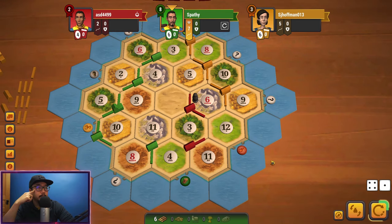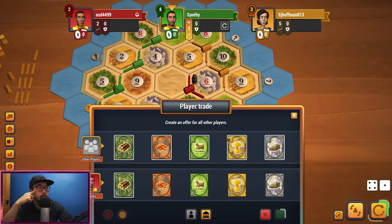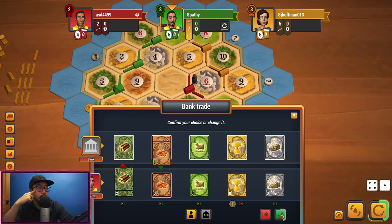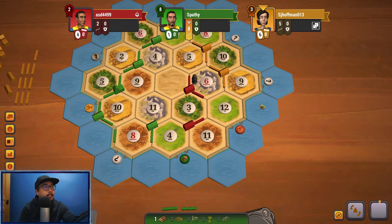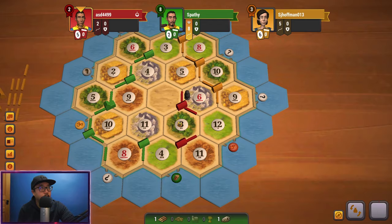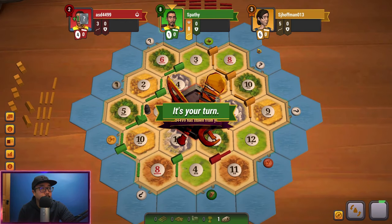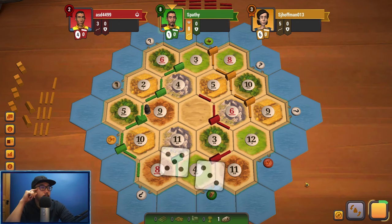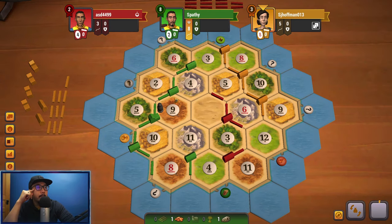I guess we could do the bank trade for brick and build our road. Just so he has no chance of trying to get longest road back — that's my main goal at this point. It's very clear I'm going to win, it's just a matter of how. We got eight on the dice so we'll get more brick — just one brick, that's fine. I'll try moving the thief though. If I were this guy, my next step would be trying to buy development cards.